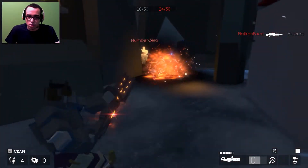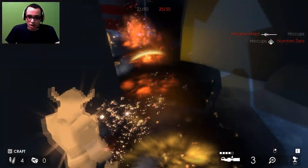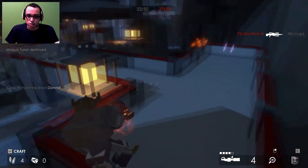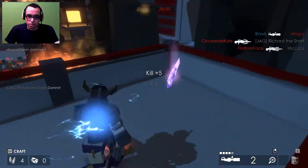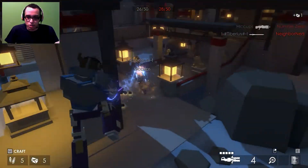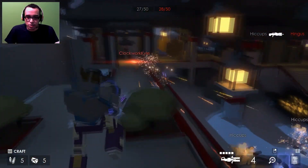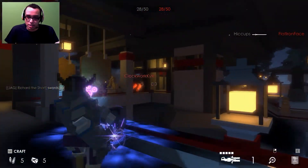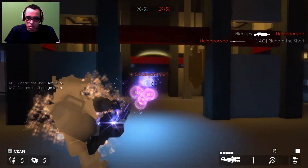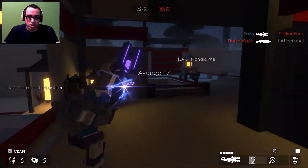Now I am at max level and as you can see, every time you level up your animation changes a little bit. Now it's purple because I'm at max level. You can also see that on your opponents — like he has the fire katana so he's around level three or four. The more kills you get, the more visually impressive your weapon becomes.